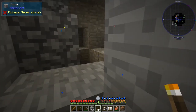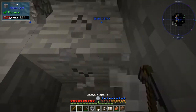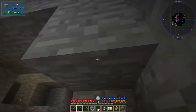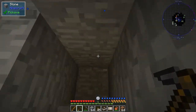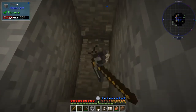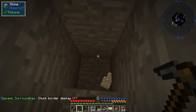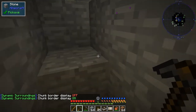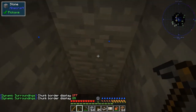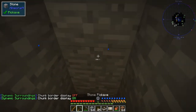We'll put a torch up here. How high are we now — 39. I'll carry on a bit more. I turned off the chunk boundaries — let's check, yes they are on. I'm not quite far enough yet but it doesn't matter, the ores will be quite large when we find them.